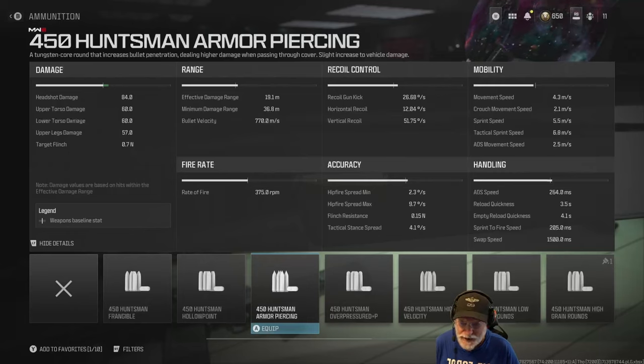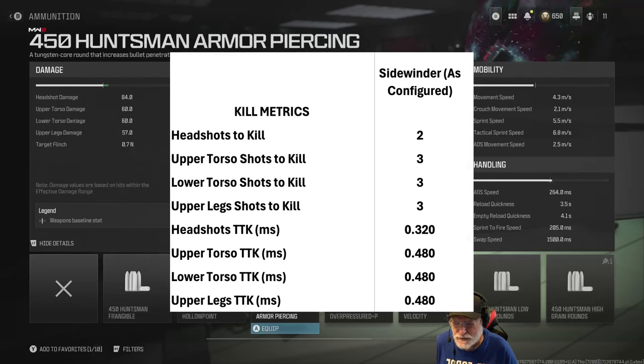As configured, let's start with the damage: 84 to the head, 60 upper and lower torso, and 57 to the legs. This means it's going to be a two-shot kill to the head at 320 milliseconds, and a three-shot kill everywhere else — including if you mix in a headshot, it's not going to decrease the number of shots it takes to kill.